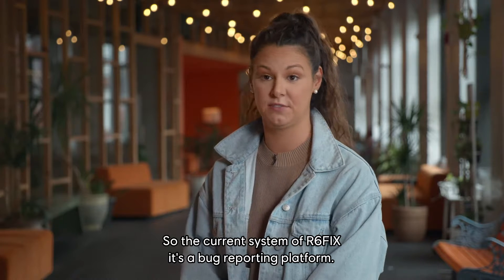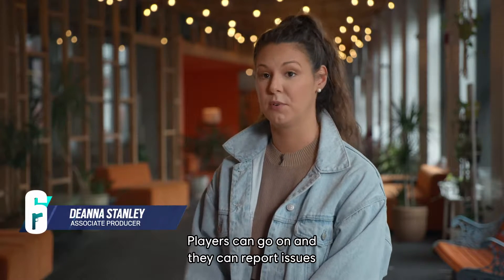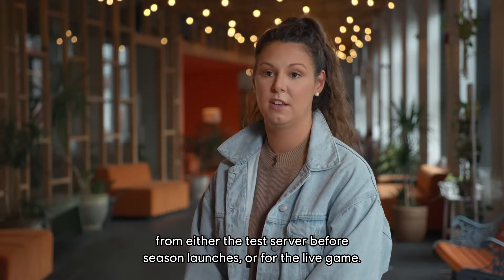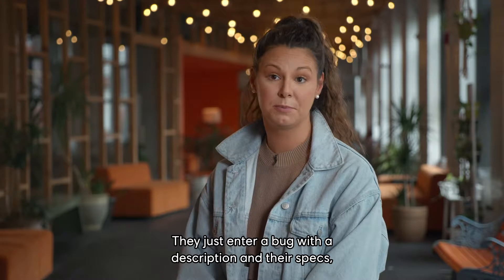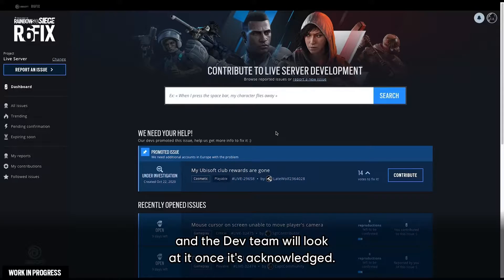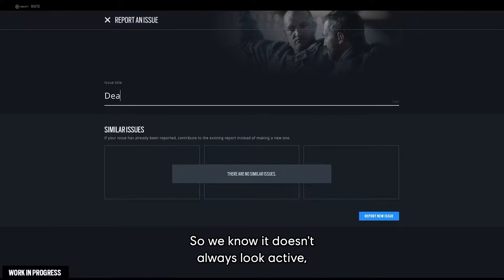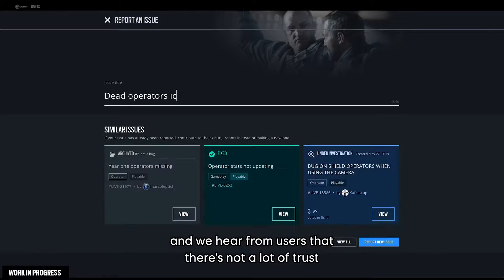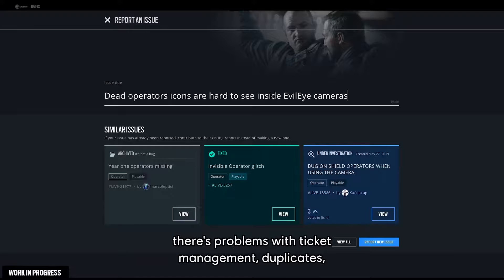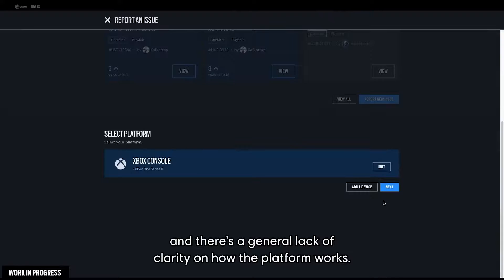The current R6 Fix system is a bug reporting platform where players can report issues from either the test server before season launches or from the live game. They enter a bug with a description and their specs, and the dev team will look at it once it's acknowledged. Currently there are issues with the platform — it doesn't always look active, and users report a lack of trust. There are search issues, problems with ticket management, duplicates, and a general lack of clarity on how the platform works.